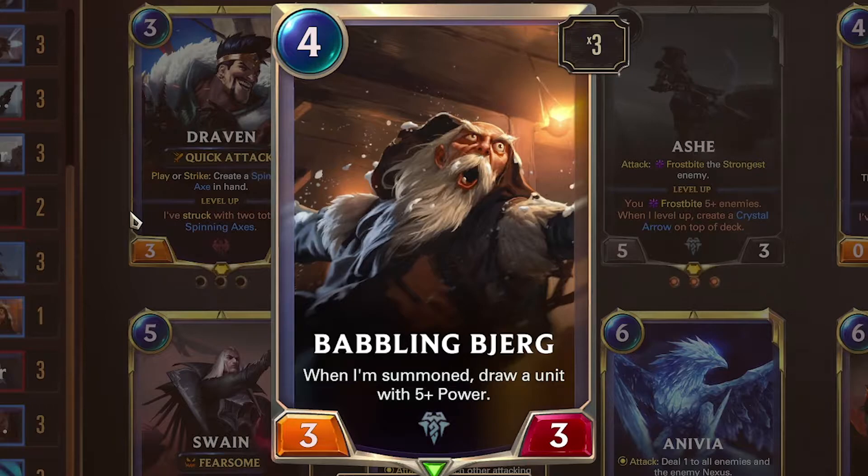Babbling Bjorg — 4 mana, 3/3. When summoned, draw a unit with 5 or more power. I only put one of him in because I don't like seeing more than one Babbling Bjorg ever. He draws a card and thins your deck, potentially getting you to your win conditions. But he's a utility card and I don't like having multiple copies since he's also small and dies to our own Reckoning. I feel like he got lost and came from Beauty and the Beast.